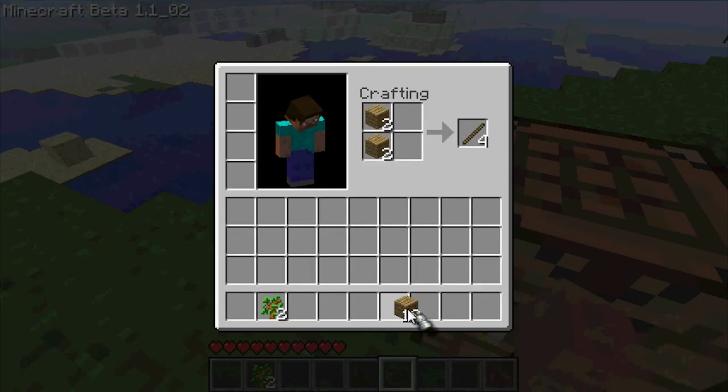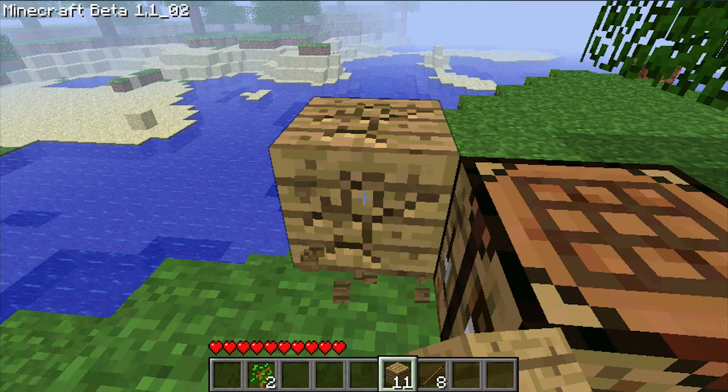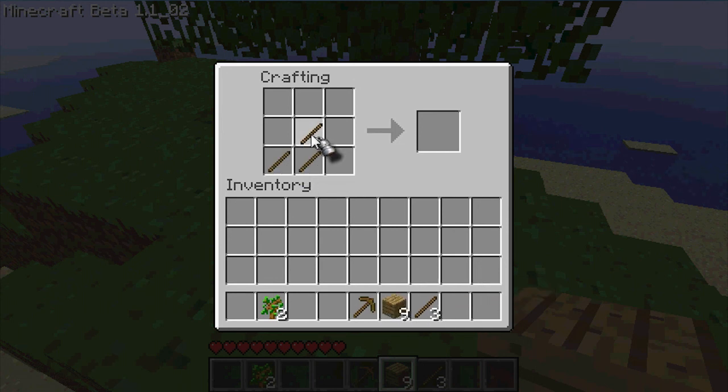You're going to want to make some sticks. Then open your workbench. You're going to want to use your sticks — place two — and then you get three wooden planks. Make a pickaxe. You're going to want to place two more sticks. You're going to want to get one wooden plank for a shovel. Now place two for an axe — it's three like this. I'm going to grab that axe.